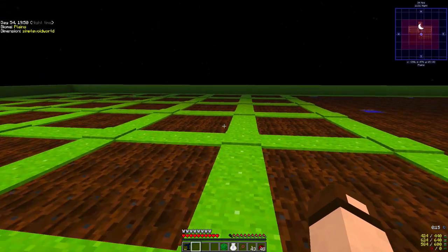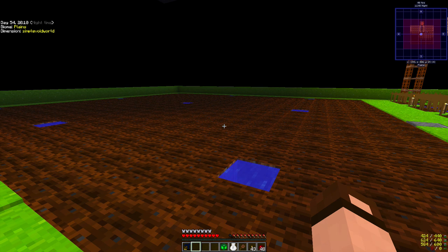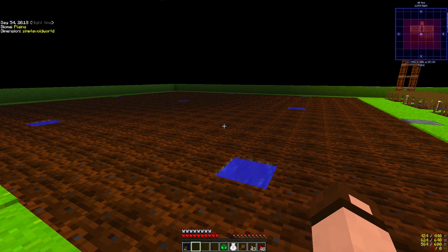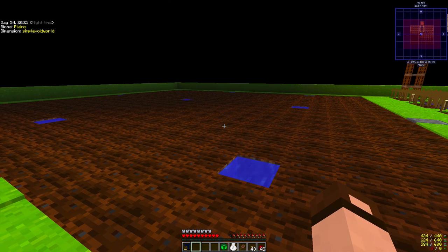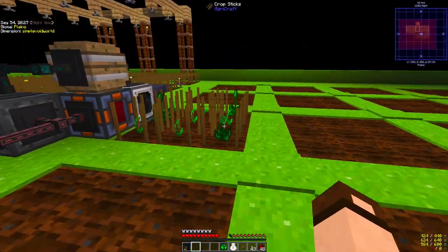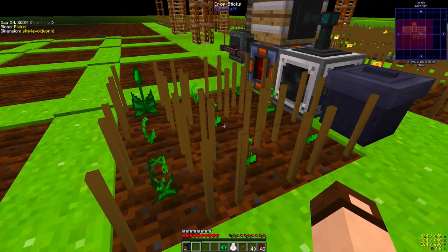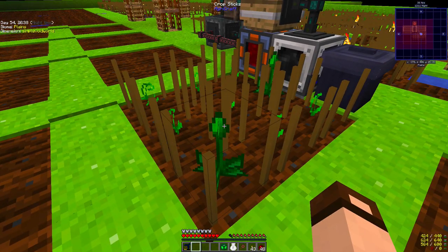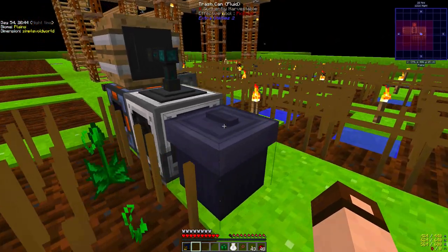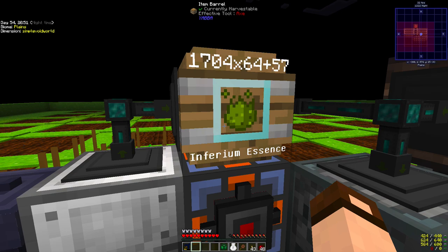I've got this whole area. I had it set up into two huge farms, but running a plant harvester at this range takes forever to get back to each individual plot, and the seeds will have grown and been sitting there forever before they get harvested. So it's much better to have small ones like this, which is doing my basic inferium seeds right now, so that as soon as they're finished growing they get harvested. With 10-10-10 seeds, this runs very fast — 1,704 stacks of inferium essence.